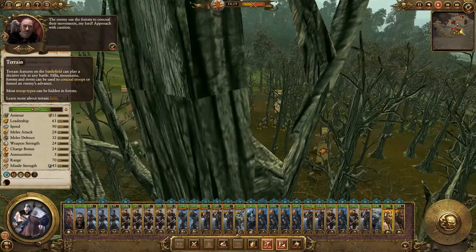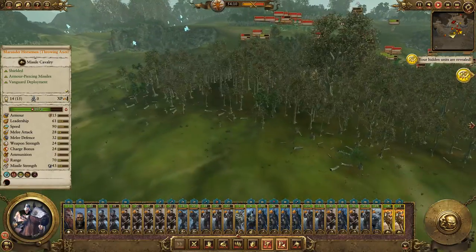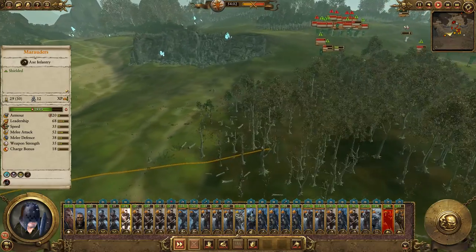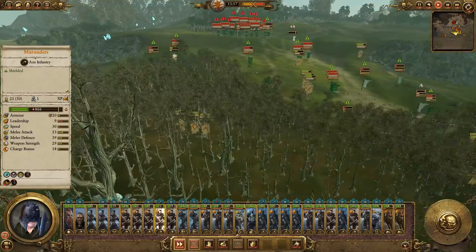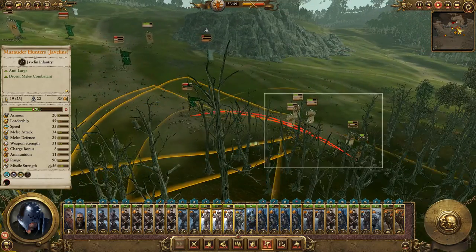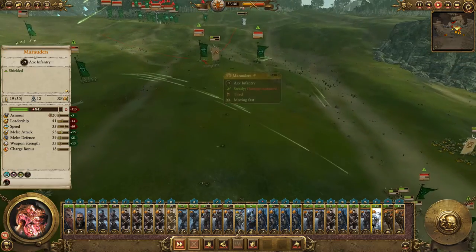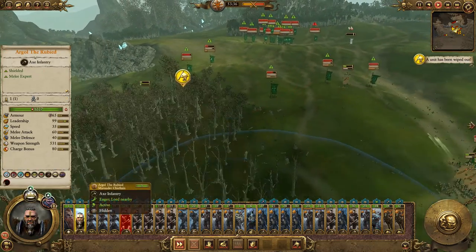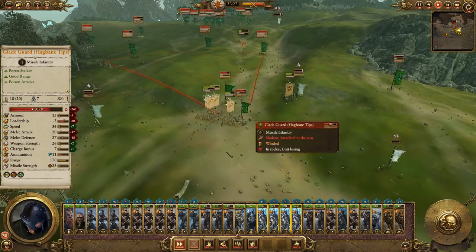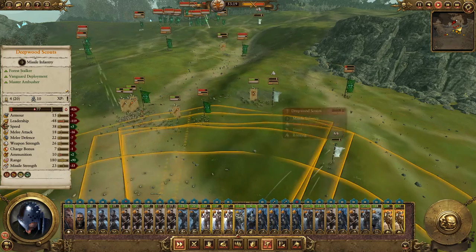On the plus side, our javelins are doing work. Let's see where our forces are. The units they've sent down have been pretty badly brutalized. When we can actually get within range of the enemy, we can just butcher them. Let's wreck some more of their missile units.